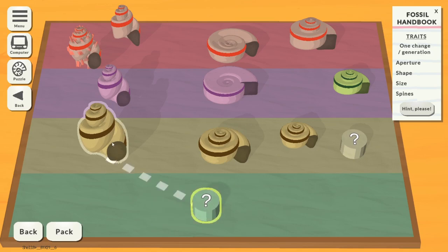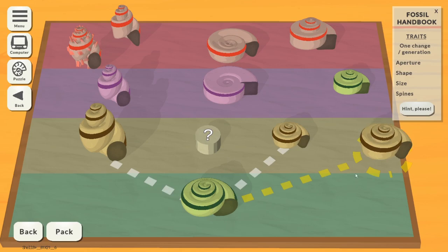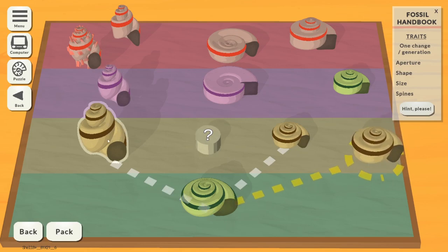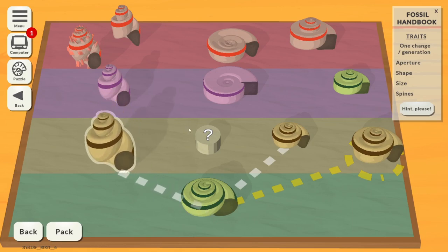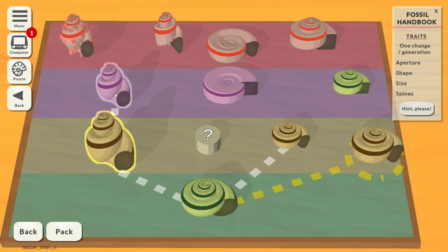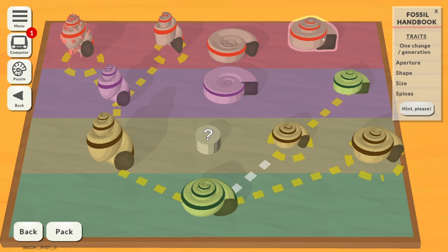Actually no, it's fairly obvious — it's got to be that one. That's an endpoint, so we can set that off to the side. Does that even go to that one? It must — it's basically just gone tall, the pattern's the same. There aren't many different traits here this time. There's spininess, but only one in the game that's actually spiny — that just goes smaller, and then that goes spiny, and that's an endpoint.